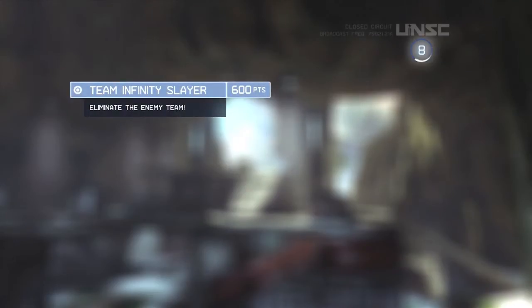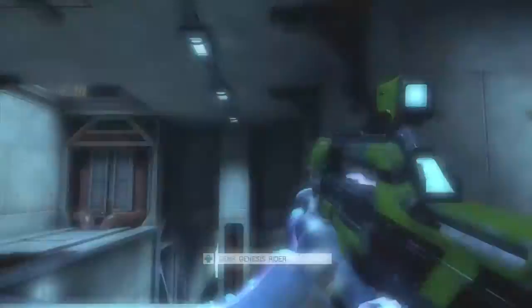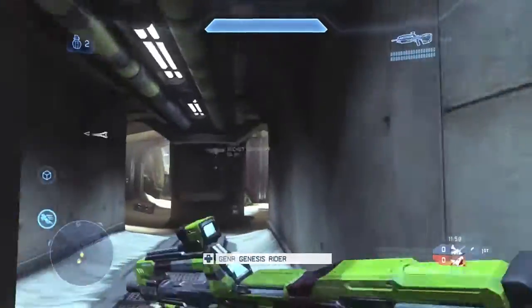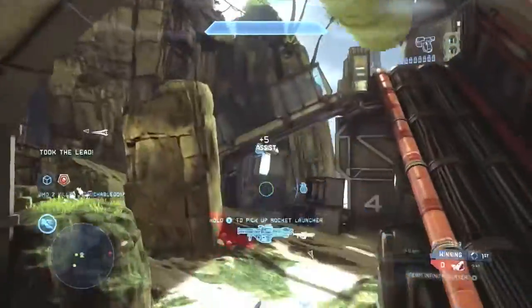Hello everyone, Genesis Rider here with another Genesis tips and tricks video. Today I'll be showing you the new map Vertigo in the Halo 4 Champions Bundle DLC that was recently released. You can pick it up for $10 or you can buy the maps individually for $6.